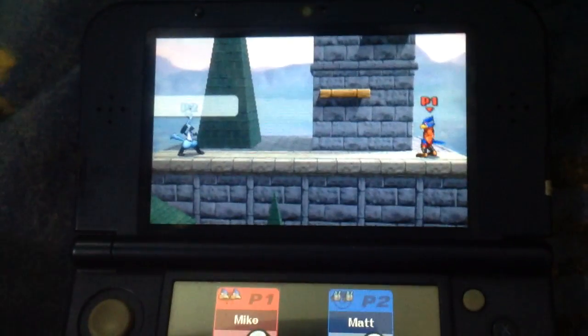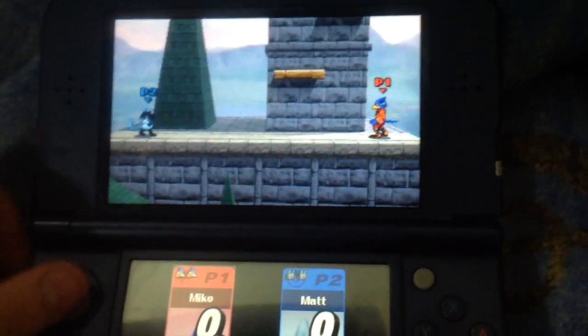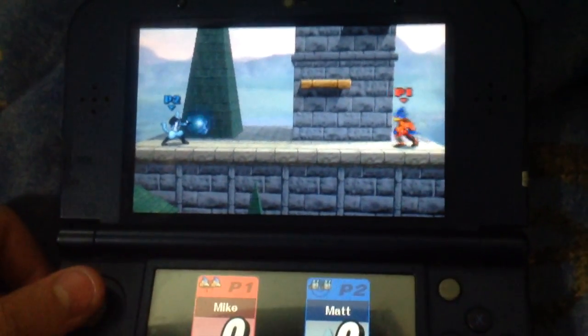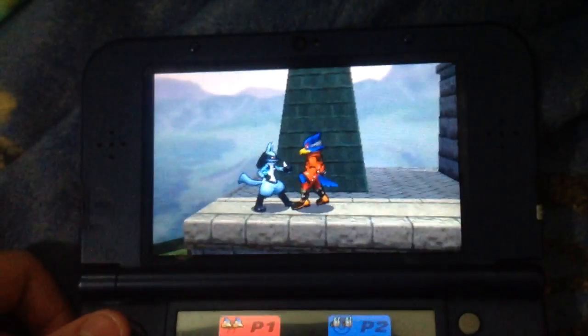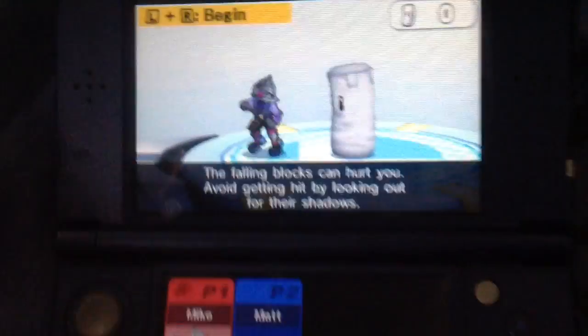So just a quick video here. Sorry for the recording quality, but I don't have a 3DS capture card. I have discovered with a friend — not really a glitch, just a kind of fun little thing — with Lucario and Falco and Fox on the new DLC stage for Hyrule Castle 64.